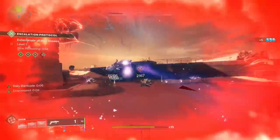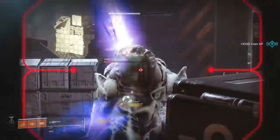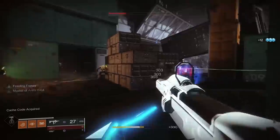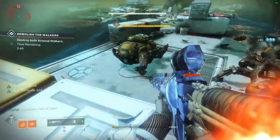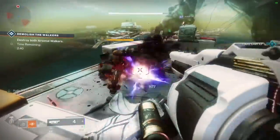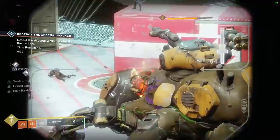At number one, we have an exotic that's actually receiving a buff due to the changes to Rally Barricade and Lunafaction: Izanagi's Burden. This is an exotic sniper in the Kinetic slot with the perk Honed Edge — holding reload consumes the magazine and loads a round with additional range and damage, substantially increasing that damage. The catalyst, which dropped not long ago, also increases Honed Edge damage. The only thing holding back Izanagi's Burden was that reload speed, especially in DPS phases where Outlaw doesn't proc.